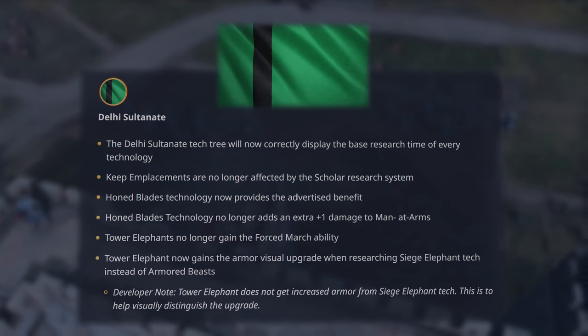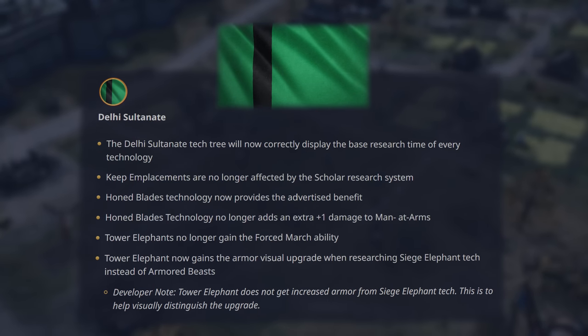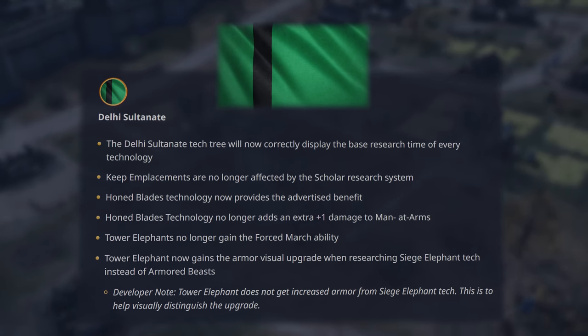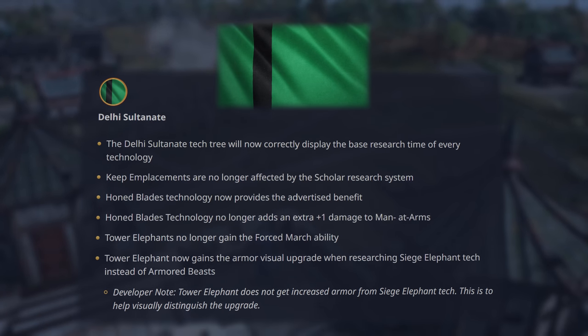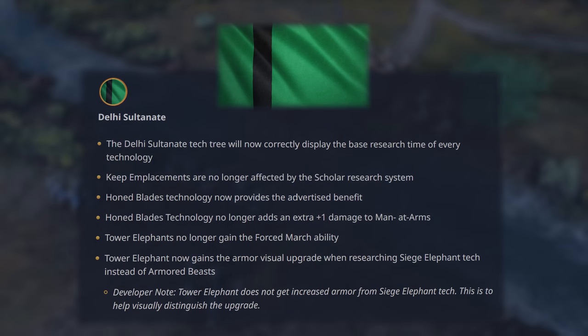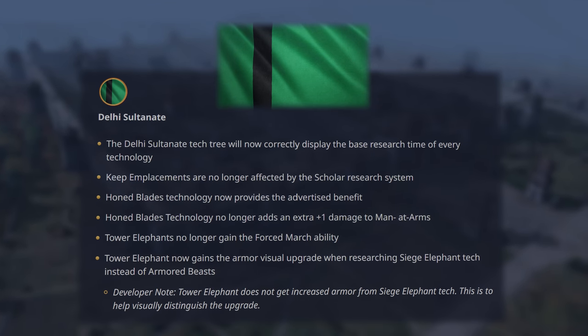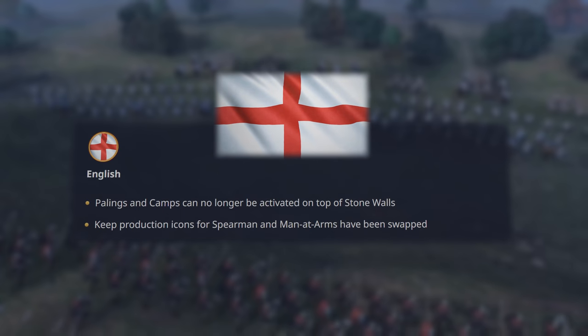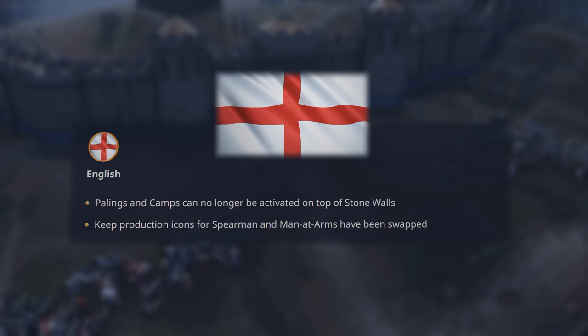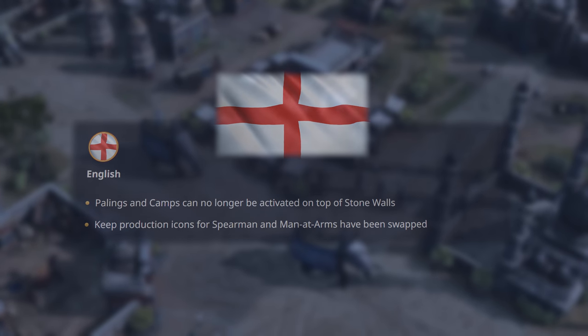For the Delhi Sultanate: honed blades technology now provides the advertised benefit and no longer adds an extra plus 1 damage to man-at-arms. Keep emplacements are no longer affected by the scholar research system. Tower elephants no longer gain the force march ability and now gain the armor visual upgrade when researching siege elephant technology instead of armored beasts — note that this is purely visual. For the English, palings and camps used to be activated on top of stone walls, which has been fixed and can no longer be done.